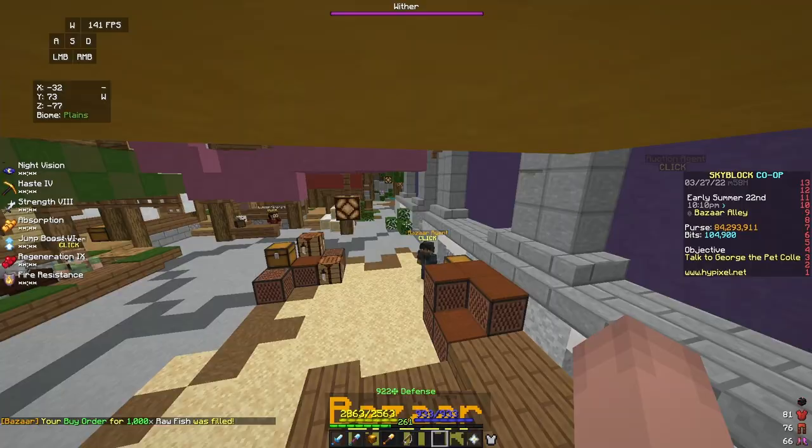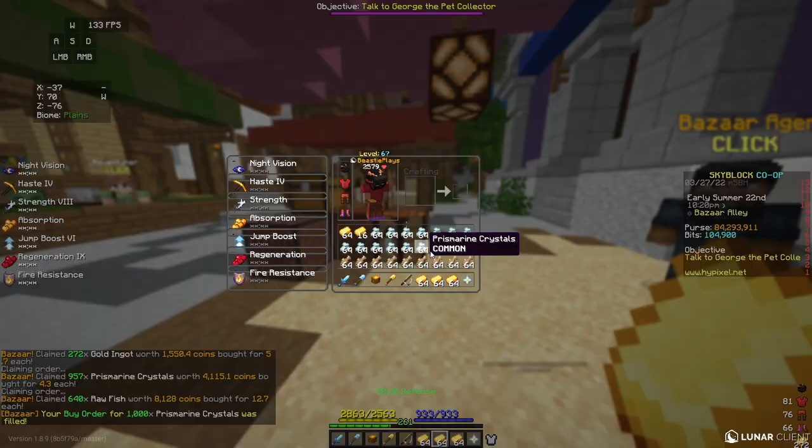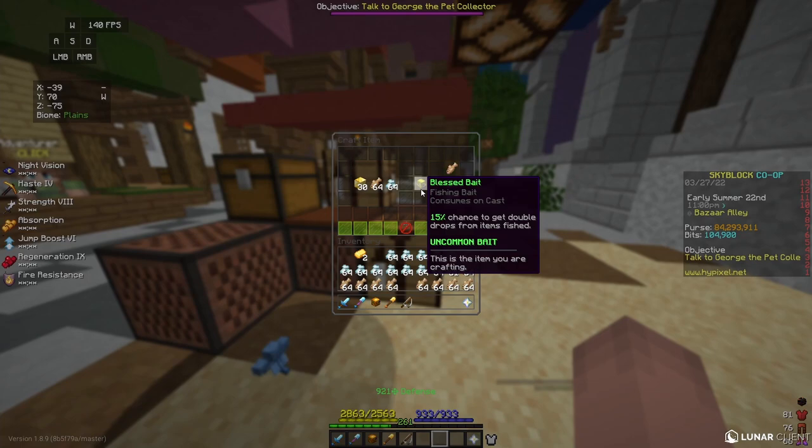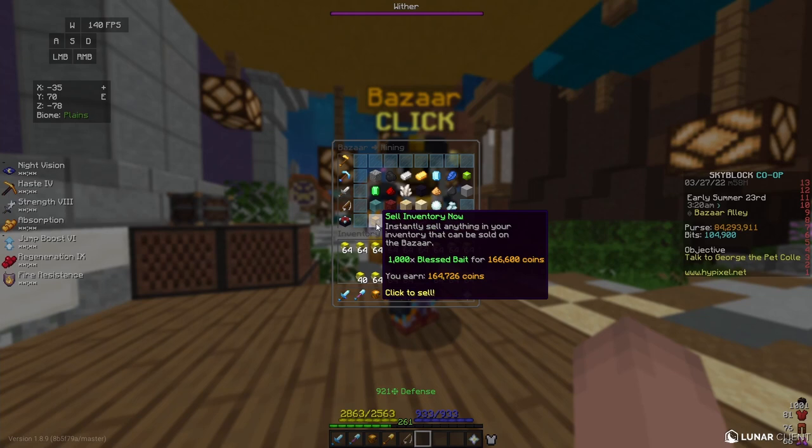Once my items start to fill, I can take them out of the bazaar, craft my gold ingots into blocks of gold, and then turn the prismarine crystals, the fish, and the golden blocks into blessed bait. Once all of my blessed bait is finished, I can go back to the bazaar and sell it for 164,000 coins. From my initial investment of 68,000 coins, this makes me almost 100,000 coins profit. The only potential downside to this flip is the amount of time it takes to craft the bait, but I would highly recommend this flip to new players.